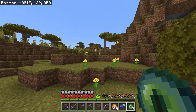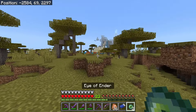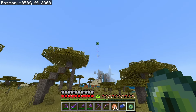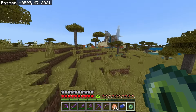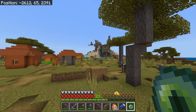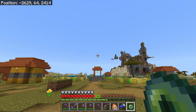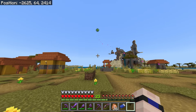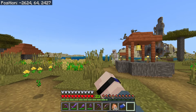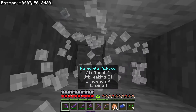We're headed to a new location and hopefully this time it will actually lead to a stronghold. There's a savannah village over here and the eye of ender is leading me in this direction. I think we're here. I'm going to go over to the center of this village - I see a well. Typically strongholds are below a village and below a well. I'll toss the eye of ender and yes, I believe we have found the stronghold!